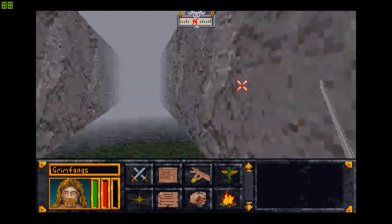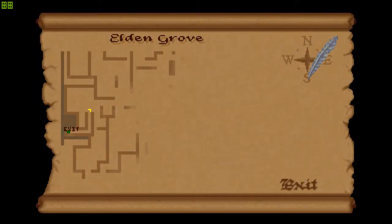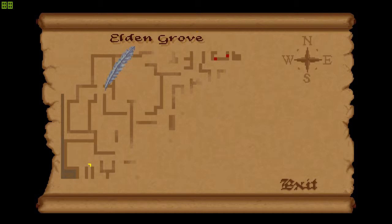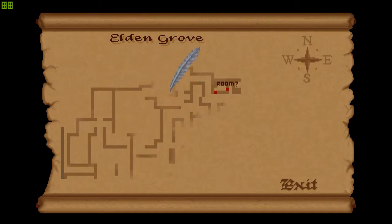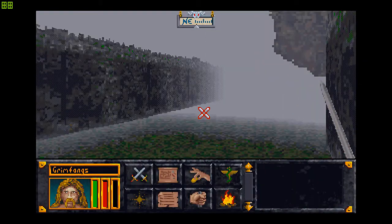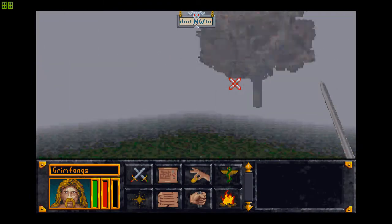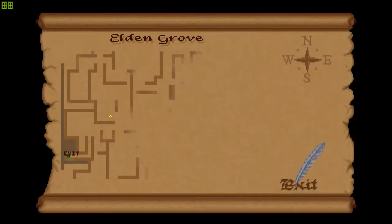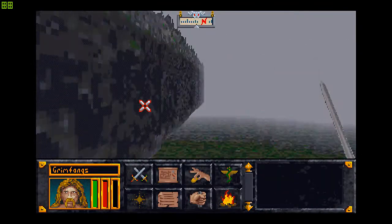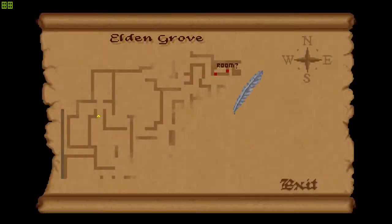From here we take this exit and keep going. I'm going to need to refer to the map quite a lot. I'm hoping this is the entrance — yes it is. Now we stick to the right. The fog makes everything so much more difficult.